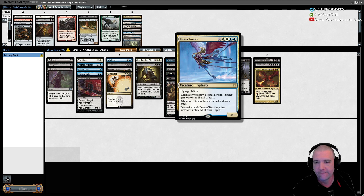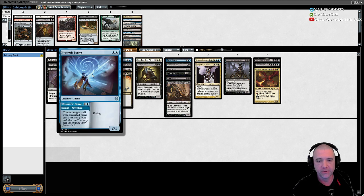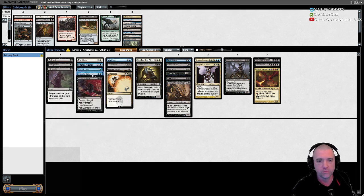Dream Trawler might not be needed, although it is a discard outlet. I think we're heavy on the reanimate spells. I don't want to keep all of these and then lose something like our sweeper, our ETB removal, our cheap removal spells, or our loots. Sprite could probably go — we're not going to be countering stuff on three.